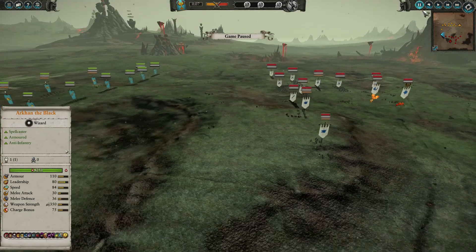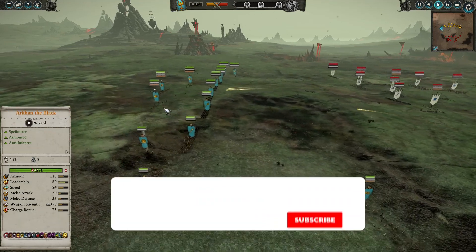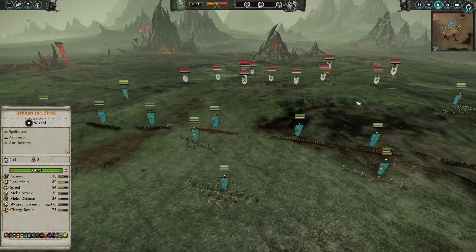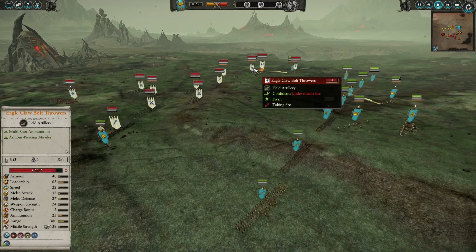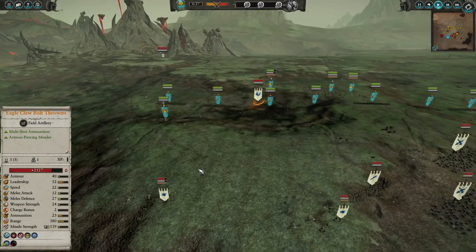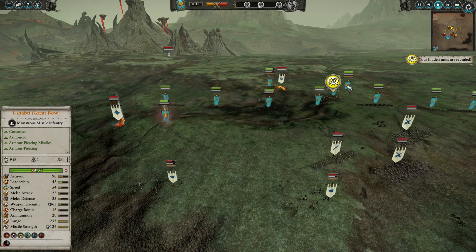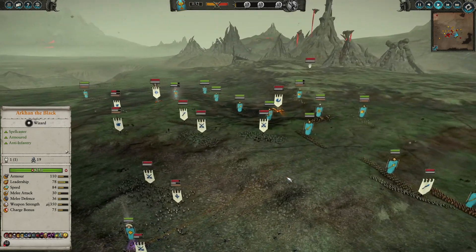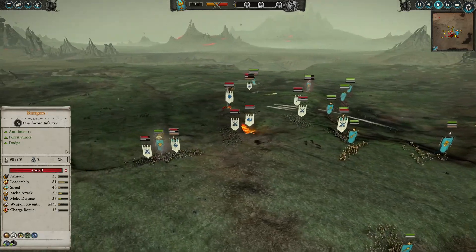The only problem I see with his formation is that the Boltthrowers are too close — that's not good because he has to move his army to protect them against my infantry. I need to move in fast and get my Ushabti with Great Bows in range to shoot those Boltthrowers. They have 380 range and the Ushabti has around 255, so if my opponent had deployed them a little further back they would not have taken this much damage.